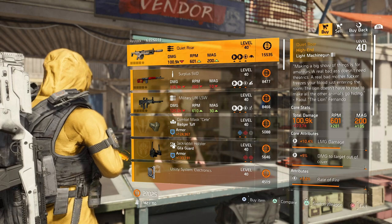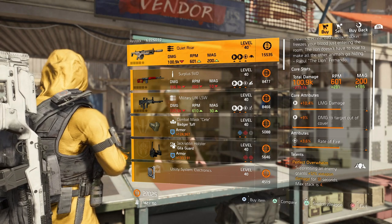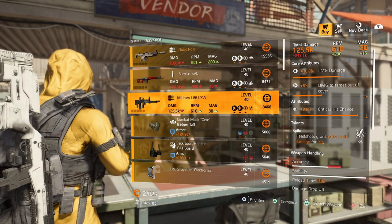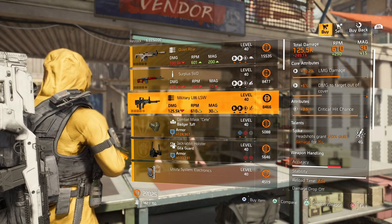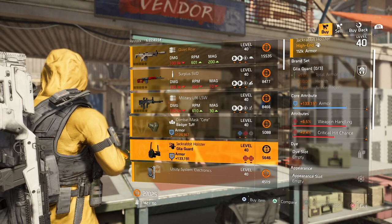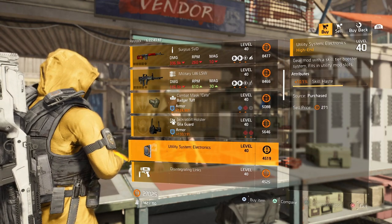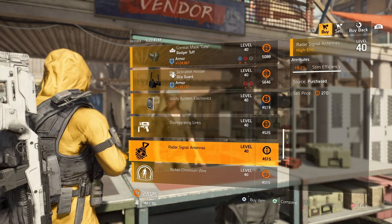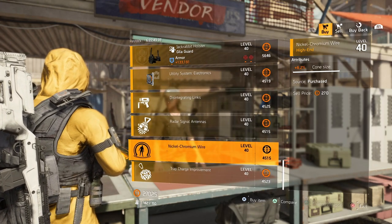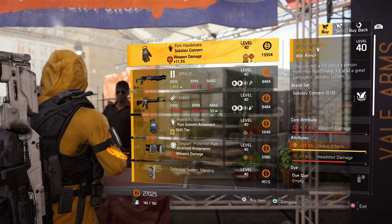Over at the Campus this week: a Quiet Roar with LMG damage, damage to target out of cover, rate of fire, and Perfect Overwhelm. A Surplus SVD with marksman rifle damage, headshot damage, health damage, and Optimist. A Military L86 with LMG damage, damage to target out of cover, critical hit chance, and Spike. A Badger Tough mask with armor, hazard protection, and headshot damage. A Gilligar holster with armor, weapon handling, and critical hit chance. Mods: a 10.1% skill ace mod, a 4.3% duration mod on a chem, an 8.2% stem efficiency mod for a hive, a 6.2% cone size for a pulse, and a 4.3% duration mod for a trap.